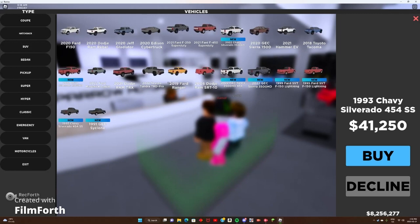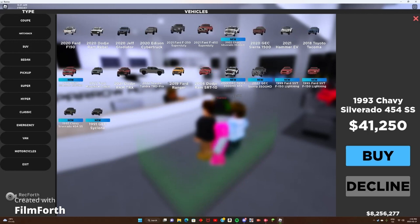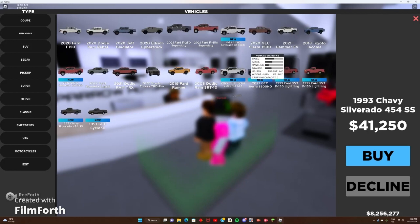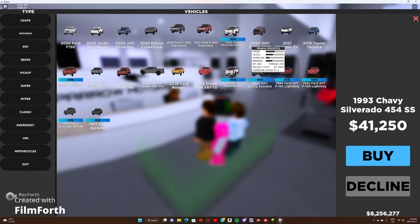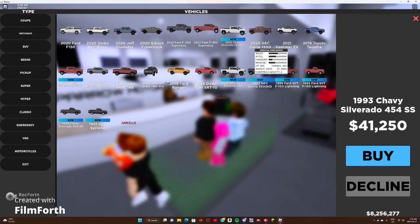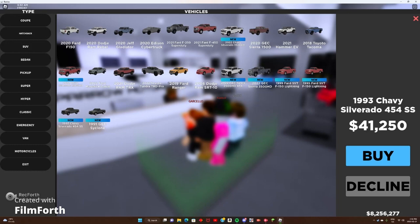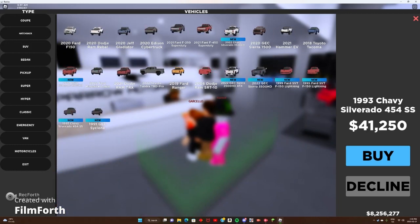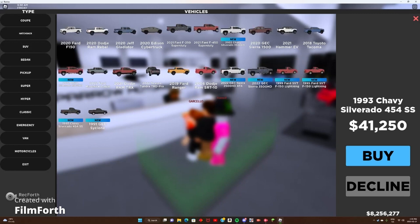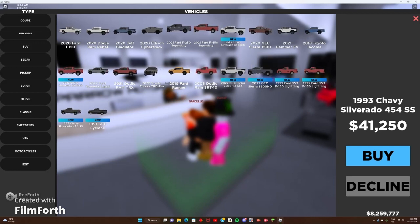Our newest truck was this SRT10. Moving on — we got a 99 Ford SVT F-150 Lightning. I think lots of people are going to do a lot of cool stuff with this truck. Can you imagine the collections people are going to do — the Cyclone, the 454, and this Lightning? These four right here are just four great American classic pickup trucks.